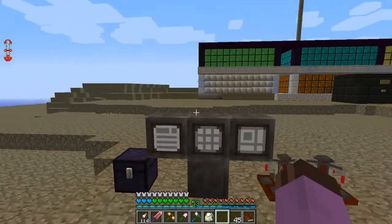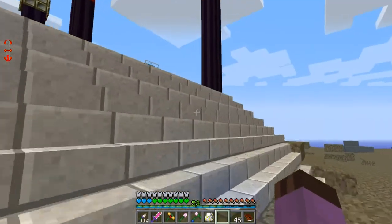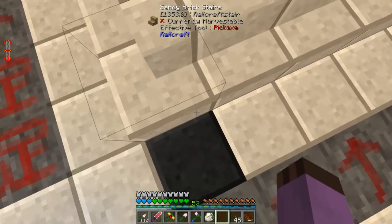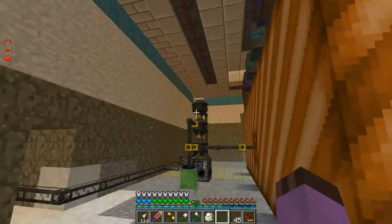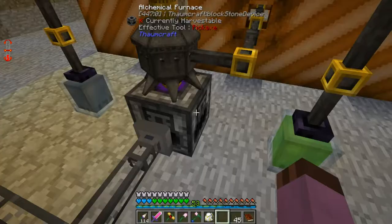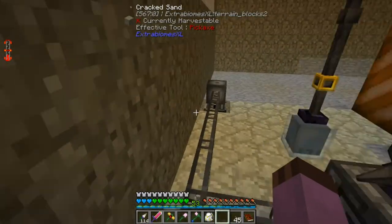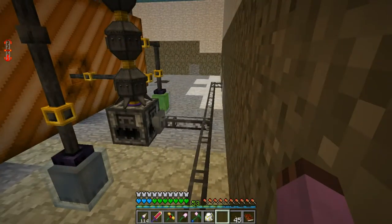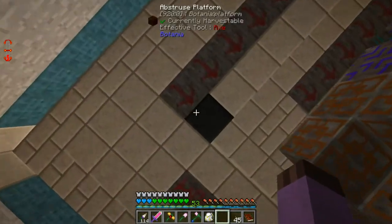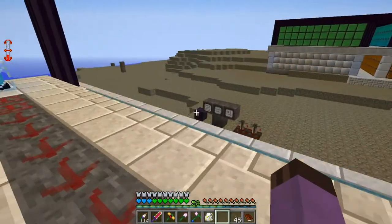And I have moved in the Applied Energistics. I ran a line down here because I decided that I wanted an export bus on this thing to keep it stocked automatically. This export bus has a crafting card, which means that if it needs to get more and there's none in storage, it will craft that Sandstone. So effectively, with our Mob Essence being farmed, I now have Infinite Precantatio in that tank forever.